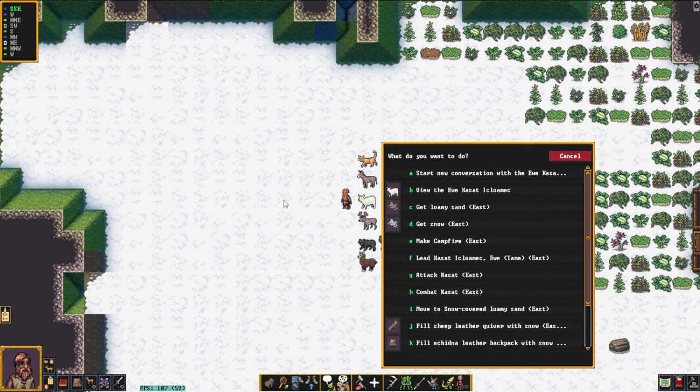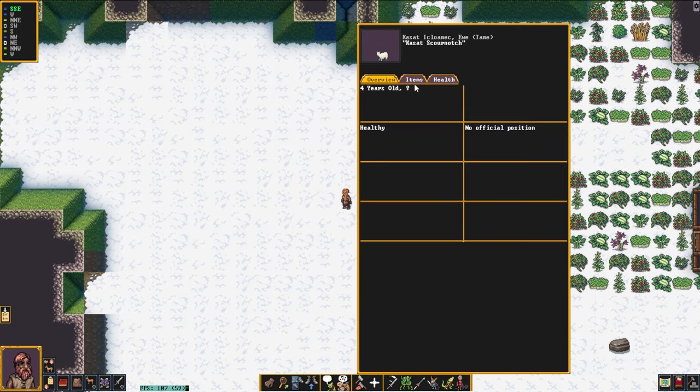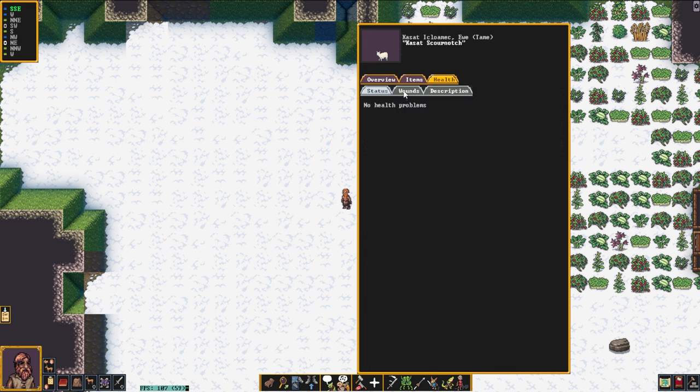When I walk up to my pet sheep here I can view them. Viewing them doesn't really do much aside from it will tell me if they are injured and what their injuries are. I can also read their description.